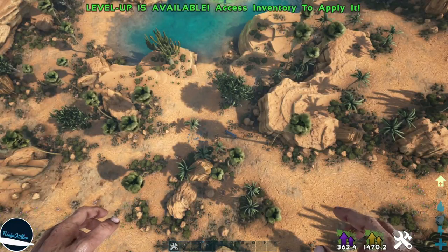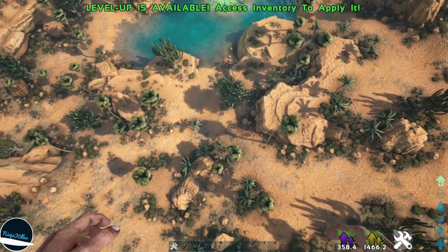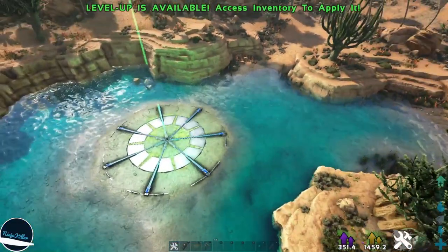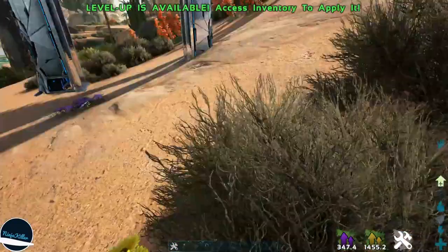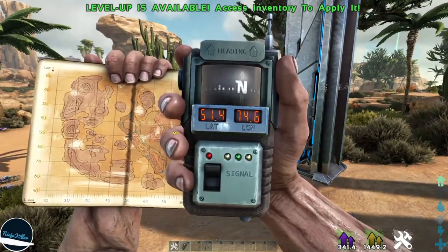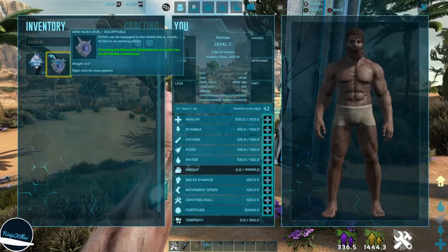The last note, note 10, is located right where my tech gate is — it's literally right next to green obelisk. Come to green ob, follow this path just a little bit, turn left, and there's the location. Here's the map and GPS coordinates. Simply equip HLNA and run around a little bit for the note to activate.